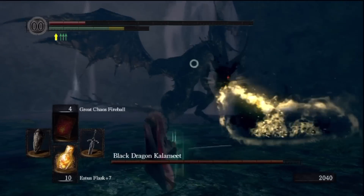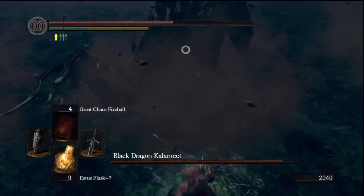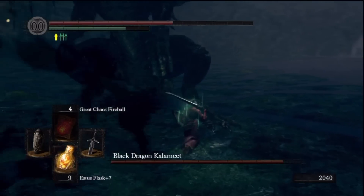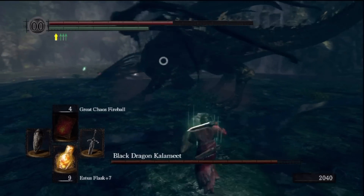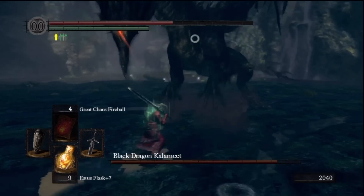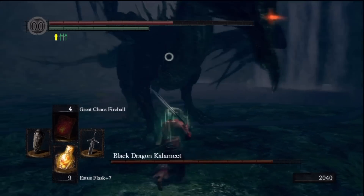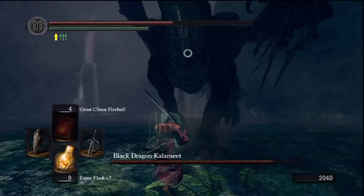The best way to deal with the stomping - and he only stomps if you get beneath him and stay there for a while - is just to get on his side. In this video, you'll notice how at some points I'm always strafing to his left. That's because I'm trying to force him to do that move, and then he'll do another one right after and give me a free hit. We'll see that happen a couple of times. When he gets on his hind legs, he has two moves: he breathes fire or magic onto the ground, and the other one is his telekinesis.